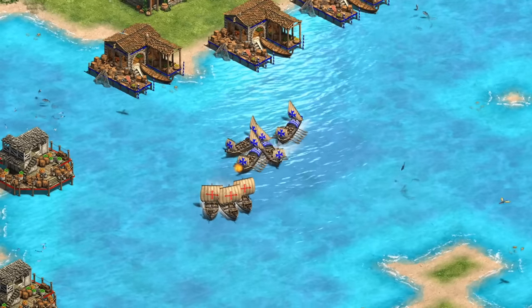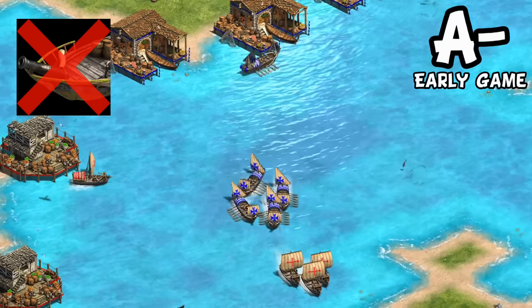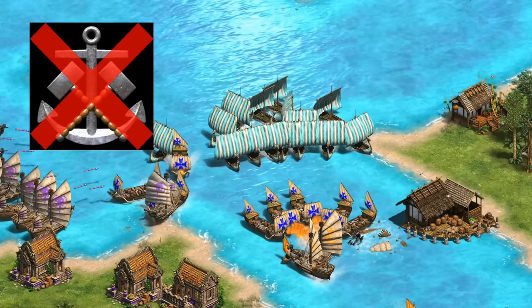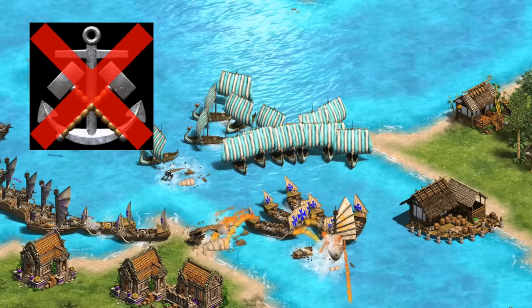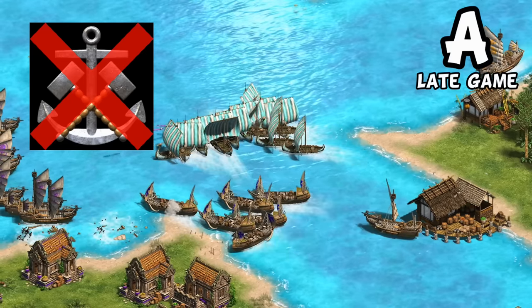Early on, their biggest issue is definitely lacking Fire Galleys, dropping them to an A- in the early game. Similarly, they're also missing Shipwright in Imperial, which allows some other civilizations to start to catch up to their discount. I'd give their late game an A, for an overall A on the water.